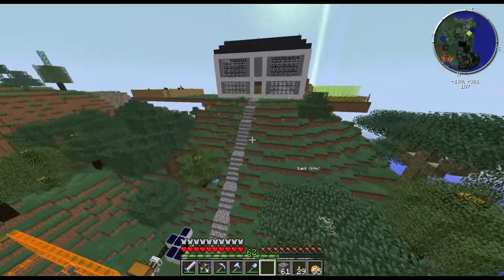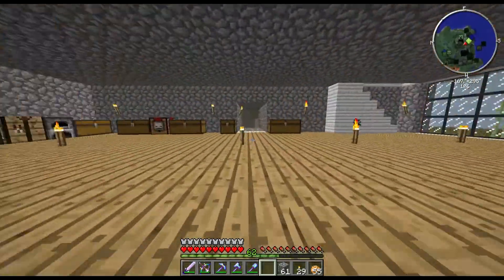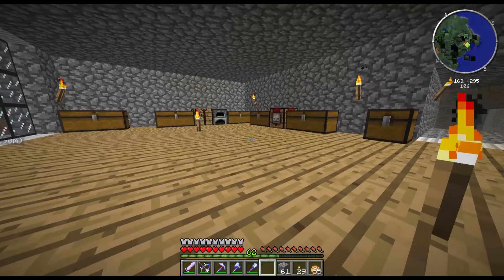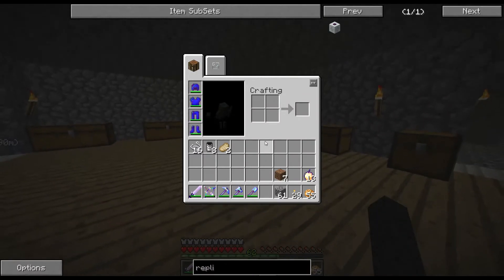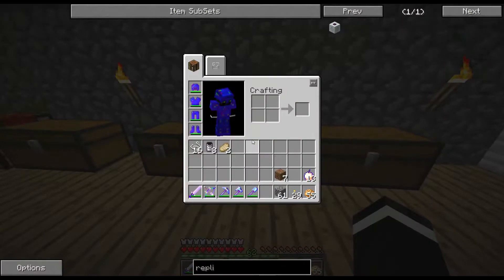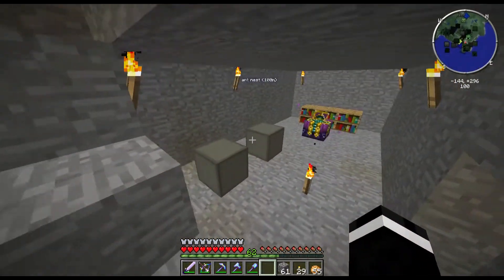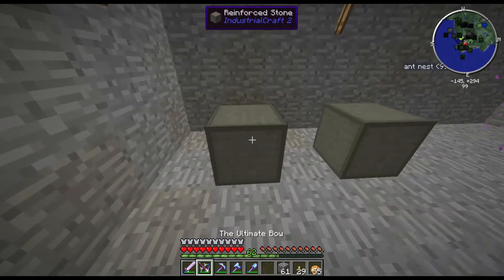Let's go in here. I don't have anything to change anything else into gold ore either, which is sort of pissing me off as well. Let's go down and see what our stone is doing — or our foam. Oh, it's reinforced stone. There we go.